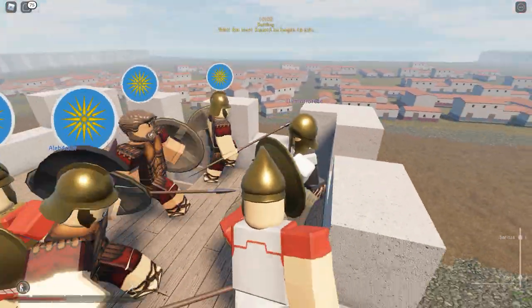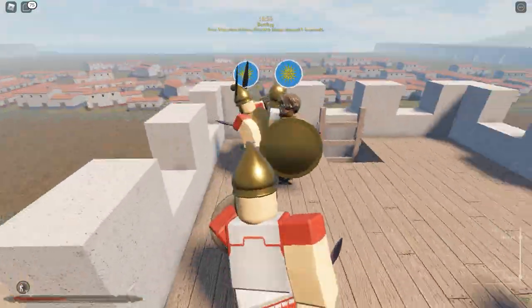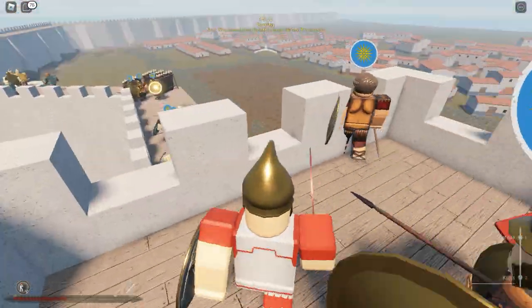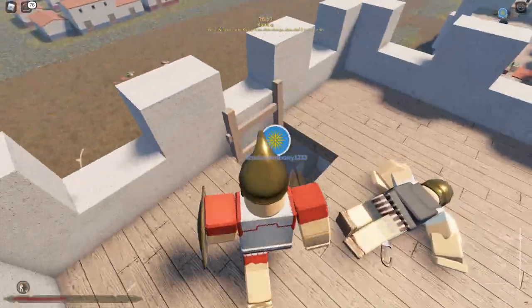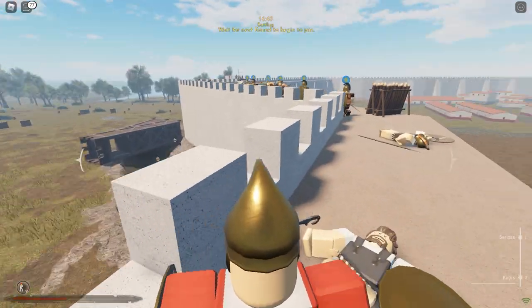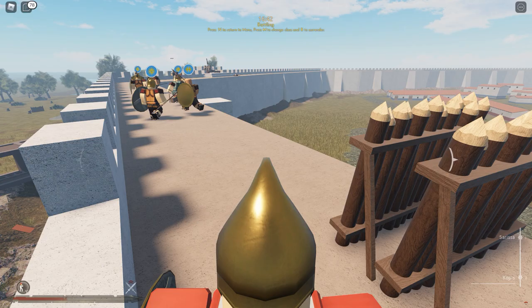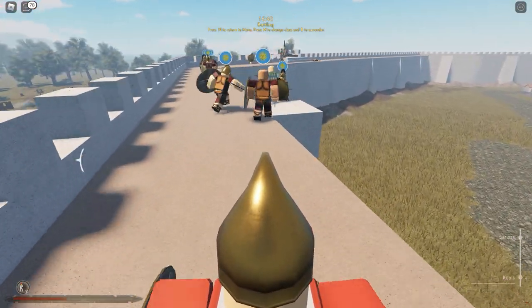One Persian jumped — well, Greek mercenary. He's in a corner, he is stuck. Just take him out, he's gone. They're climbing back down because you can take fall damage in this — that is very much a possibility. We gotta keep looking for any type of Persian resistance, but they are going down against our armored soldiers.